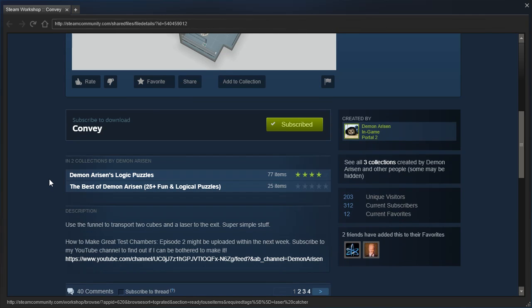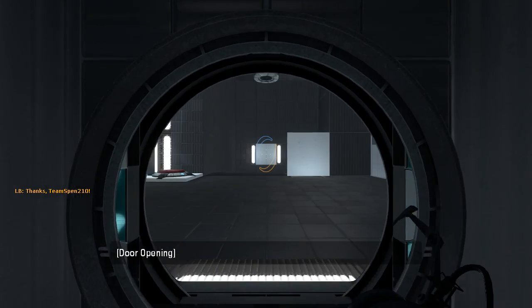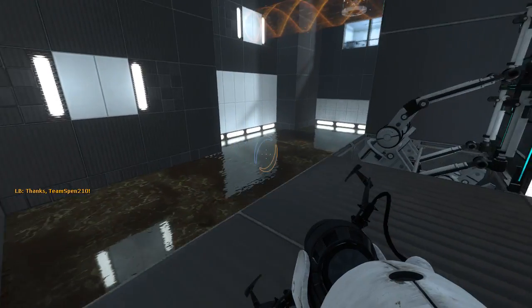Use the funnel to transport two cubes and a laser to the exit. Super simple stuff. How to Make Great Test Chambers Episode 2 might be uploaded within the next week — it's already uploaded, go watch it if you haven't. I still haven't watched it; I need to watch that series. I'll do it after this video.